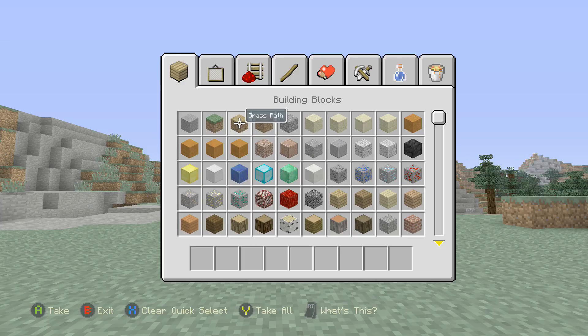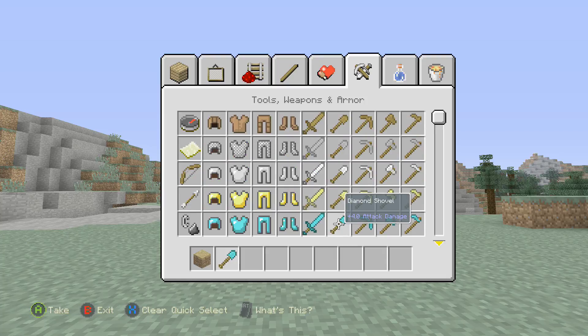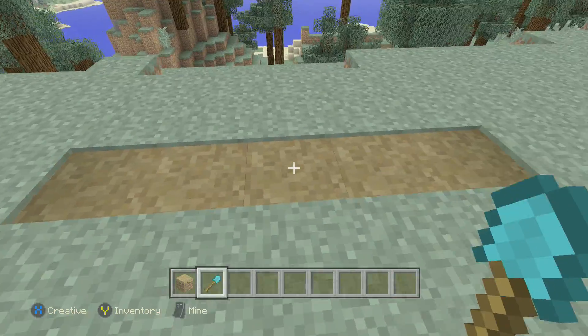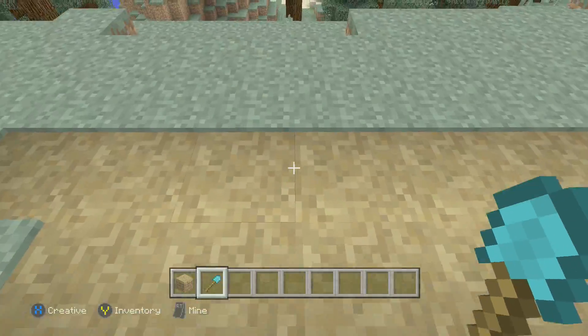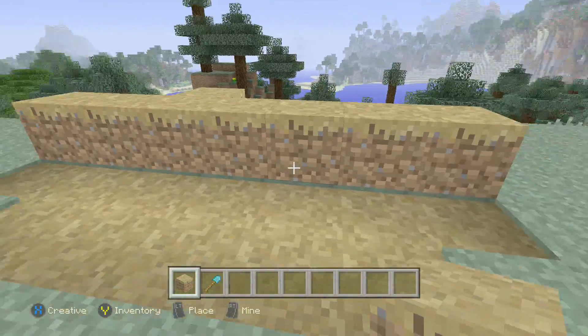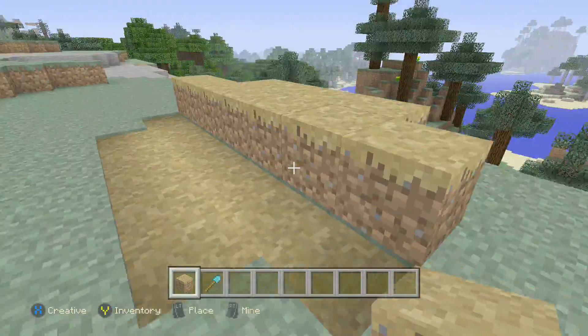First off, we got grass path. You're probably wondering what that is — basically you get a shovel and you left click and you get a grass path. That's pretty cool, it's a new way to make ground. There's my little grass path right there. These blocks look pretty different. It's a new feature, a cool little feature. I know they added it — it might be a bit of a secret, not too many people know about it.